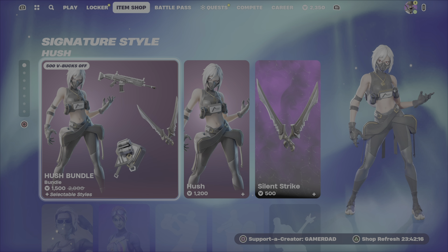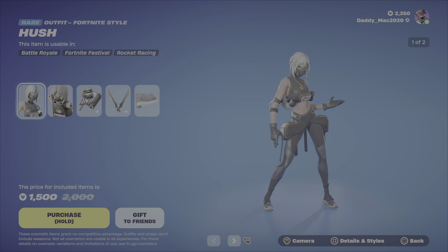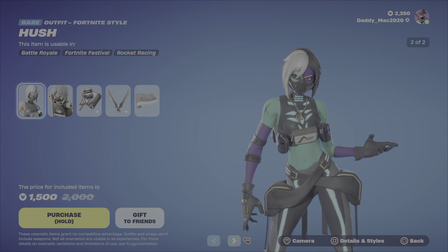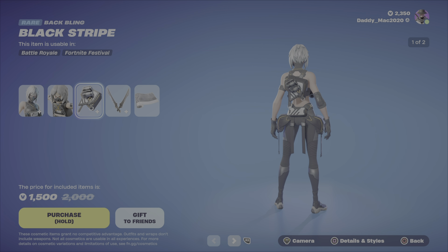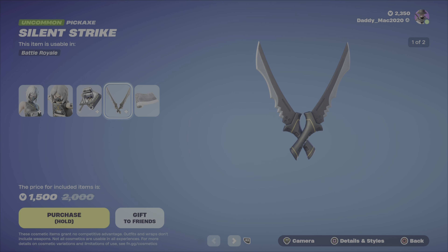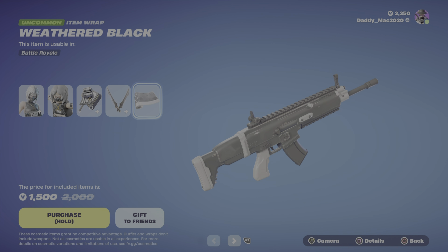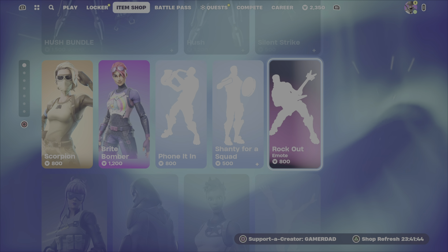At the top of the shop we've got the Hush Bundle. Hush is a decent outfit with two different styles — it's got more of a zombie-ish style and also the Lego style. You've got the black stripe back bling with two styles, the Silent Strike pickaxe with two styles — one of my favorite pickaxes — and the weathered black wrap which is also very nice. It's 1500 V-Bucks for the bundle, otherwise you get the outfit with the back bling or the pickaxe only.